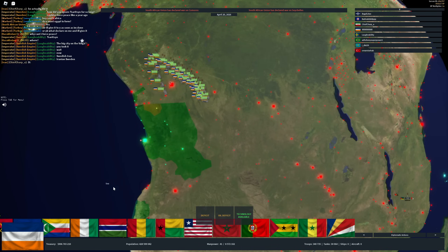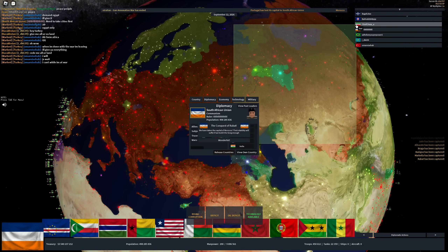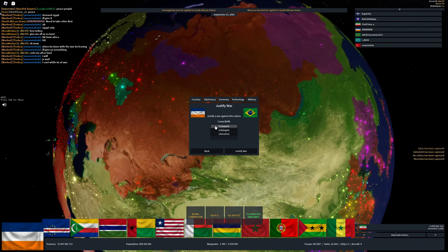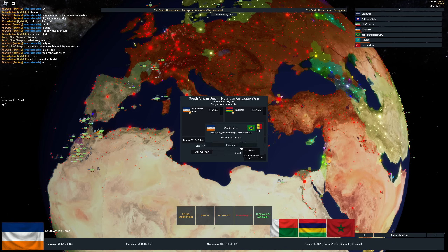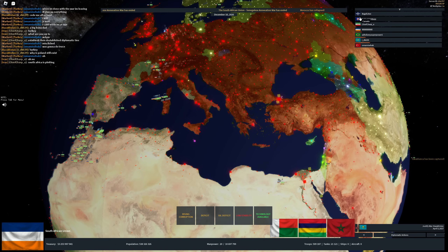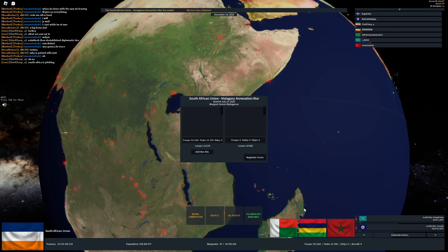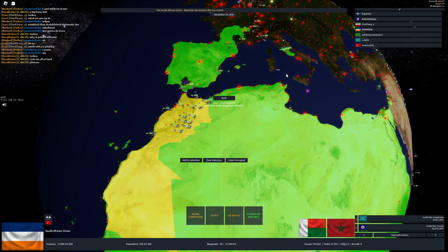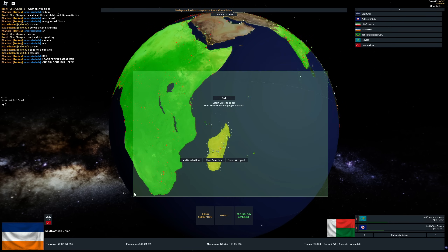There are all the wars we need. I'm going to justify on Iran and Brazil to keep provoking people so they stay in the game. Let's justify on Kazakhstan and Canada as well — South Africa is plotting. We just need Madagascar now and I think we are good. And there goes Madagascar.